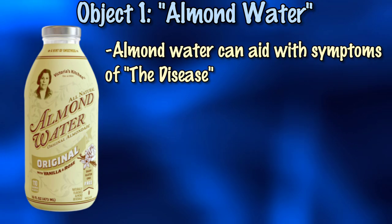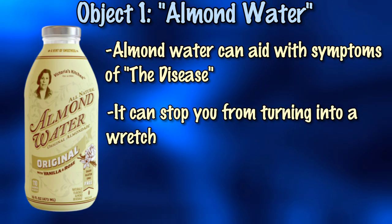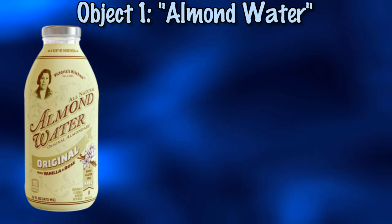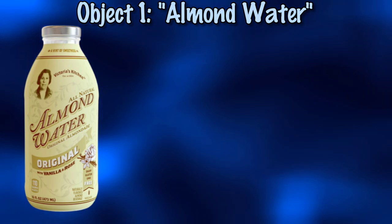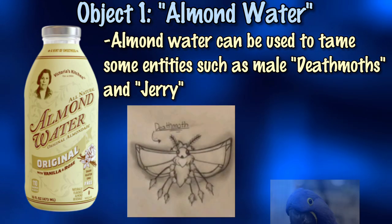Almond Water can help with symptoms of disease, stop you from turning into a wretch, and can even save someone from the splat. You can also use Almond Water to your advantage during an entity encounter, as you can use it to tame some entities, which include the death moths and Jerry.